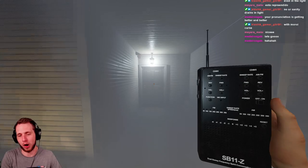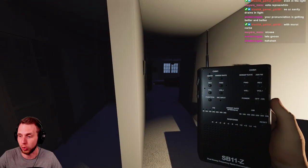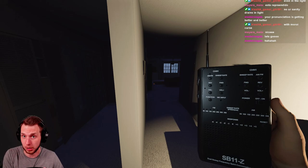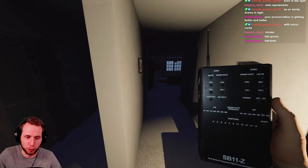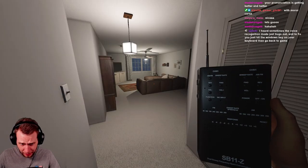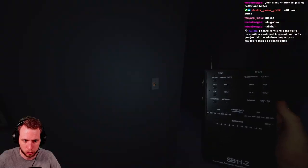This is the tier three spirit box - the cream of the crop. A shoutout to Classic Gamer Girl in my chat who has more hours than me: she pointed out that under the Moroi curse, your sanity drains even if you're standing in the light. Under normal circumstances on a small map, standing in the light means your sanity won't drain at all - but with the Moroi curse, it drops even in the light.